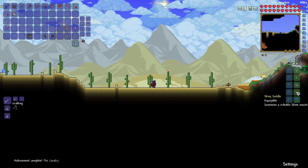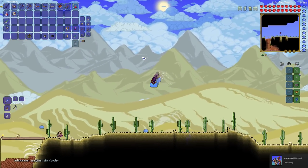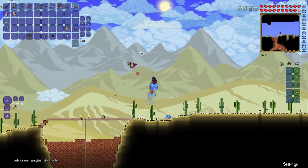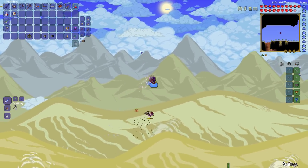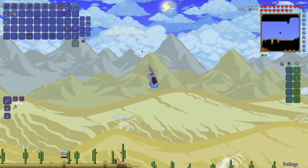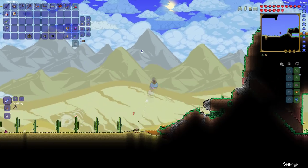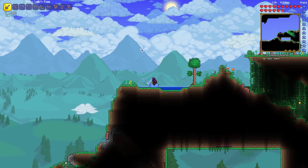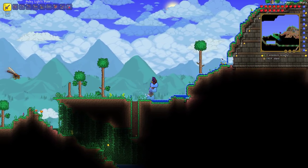Let's equip that. Achievement: The Cavalry! And I believe if I press R... awesome, oh that is so sweet. Don't hurt the slime friends — slimes are friends, not food. I'm still getting fall damage but this is still really cool. This is awesome — man, this slime mount is awesome.